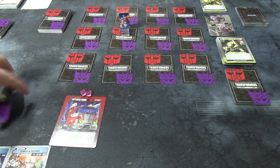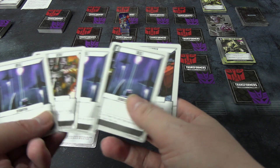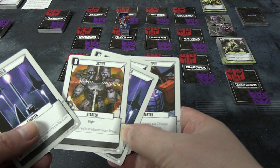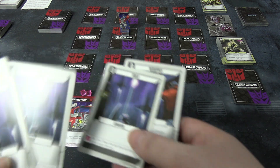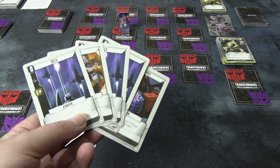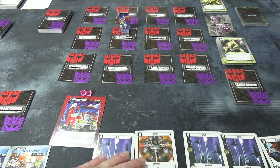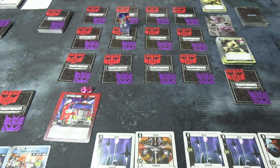I draw five cards for my starting hand — one, two, three, four, five. We have three Bolts which each give one power, a Scout card which has one movement and Flight allowing diagonal movement, and a Resupply which gives energon. You play these cards to gain resources. I'll leave the hand visible and push cards up as I spend them. If I say I'm playing a Bold card, I'm just doing it for the one power unless otherwise stated.